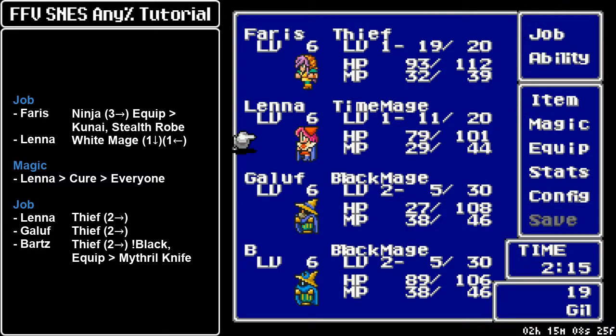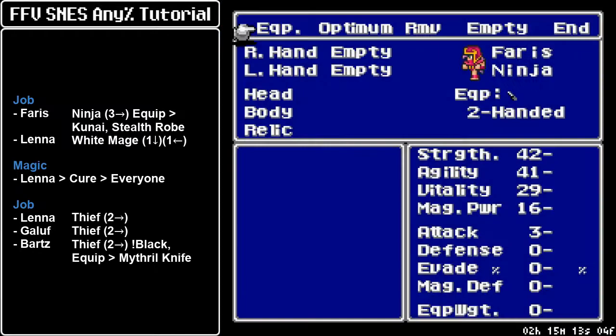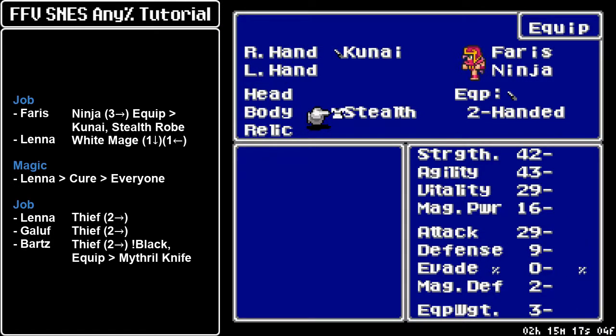The first ingredient of an Iron Dupe are Ninjas — we need the Throw command, so Faris goes to Ninja. You also want to set the Kunai and the Estelle Romano on Faris. This is to boost agility by a couple points and guarantee that she will be faster than the Thieves who are going to do the other half of the Iron Dupe.